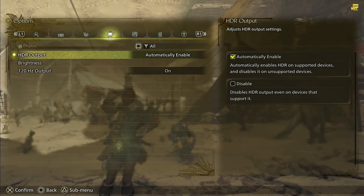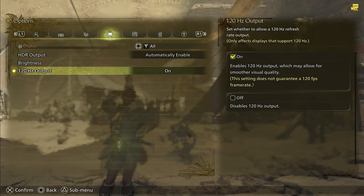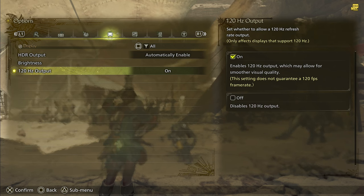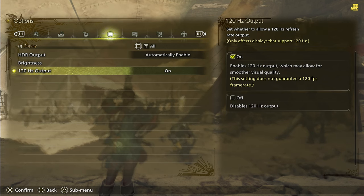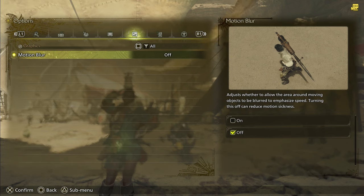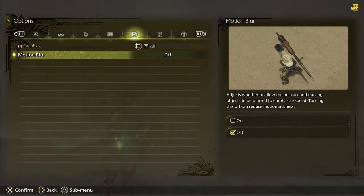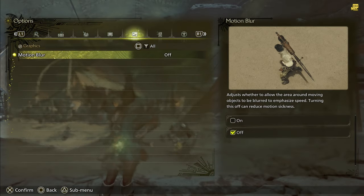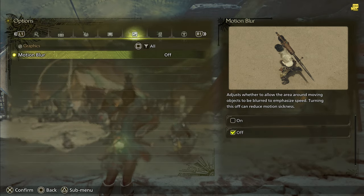Up next, we are in display — so this is going to be for consoles. I'm making this during the PlayStation Plus beta. Turn on 120 hertz output. The game can run it at certain points; there are going to be times in combat where you dip into 60 or 50 FPS, but in the cut scenes I was getting an easy 120 hertz, which was awesome. The final setting is I like to turn off motion blur. I think it's kind of a pointless mechanic — you're never going really fast enough in Monster Hunter to need motion blur, and it kind of helps the game look a little bit sharper rather than blurry.